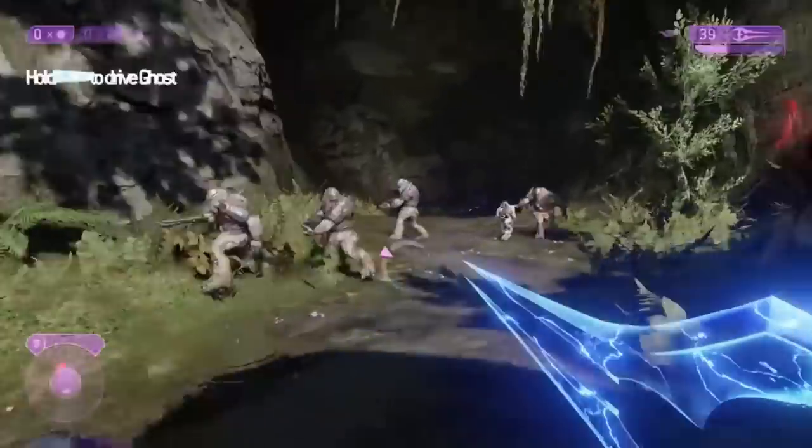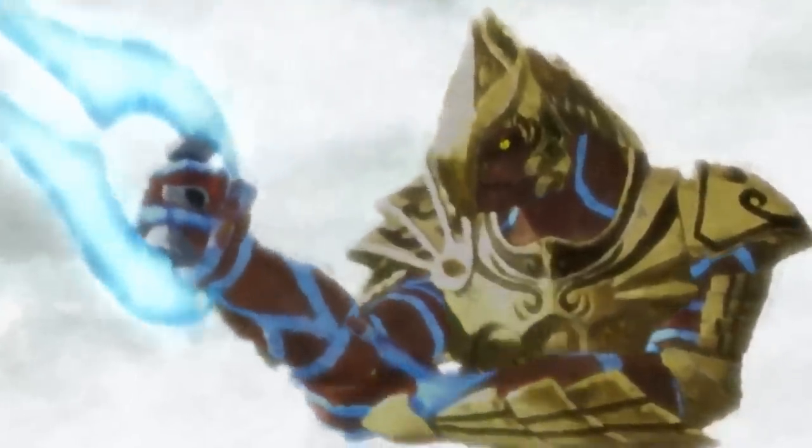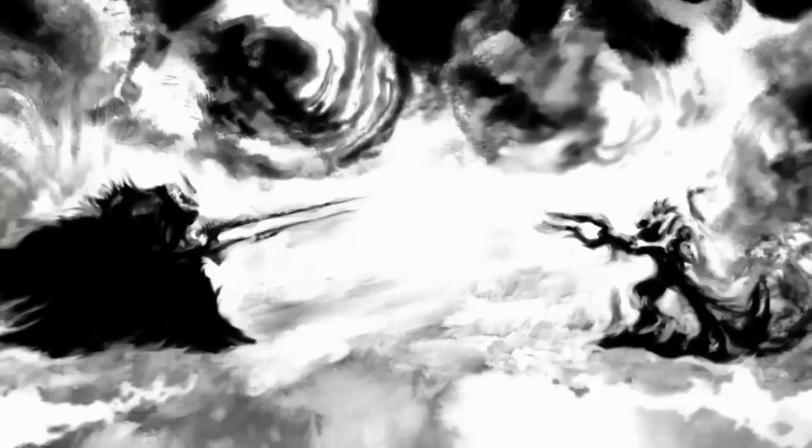The Energy Sword's design is seen as the logical evolution of an ancient lineage of traditional Sangheili weapons, most notably the Twin Scythe and the Curve Blade. Superficially, the Twin Scythe's influence on the Energy Sword's design is unmistakable. Technologically, the Energy Sword succeeded an older type of Sangheili sword known as the Burn Blade, which was used in the early years of the Covenant.